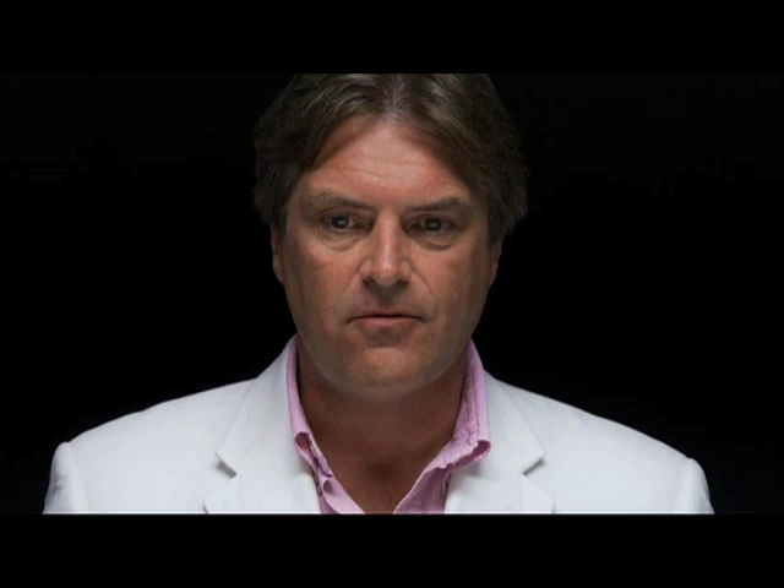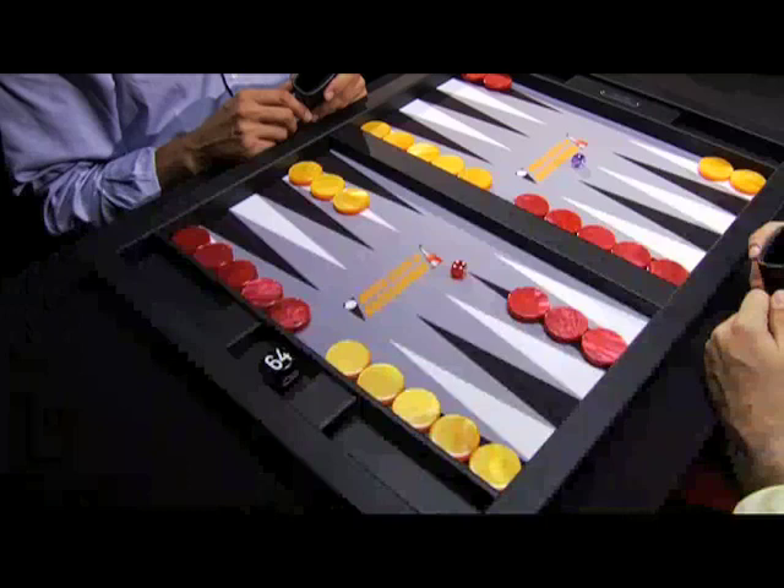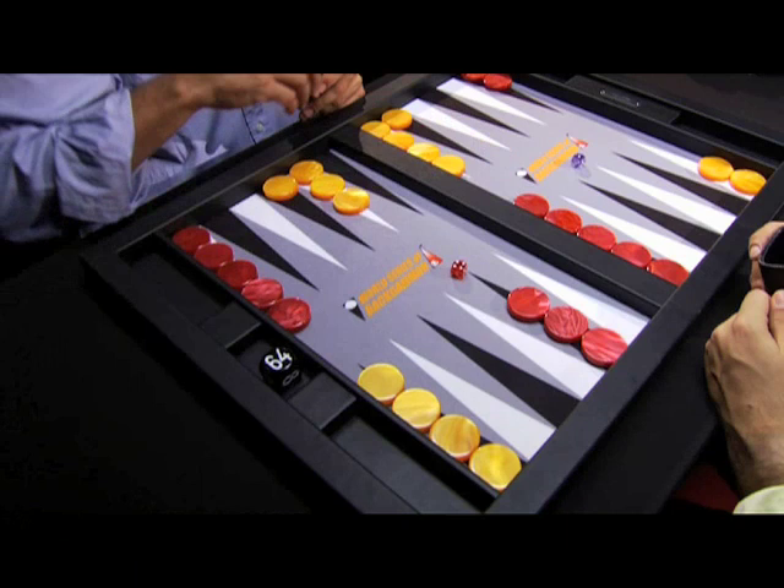Start of the game. Both players roll one die each, and the player that rolls the higher of the two dice has to play that as his opening roll. On this occasion, John has rolled a 4, his opponent has rolled a 1, and he plays a 4-1. He brings one checker down from the midpoint, 13 to 8, and slots 6-5. This is the aggressive play with a 4-1 and is likely to complicate the game, which may well favour the stronger opponent.